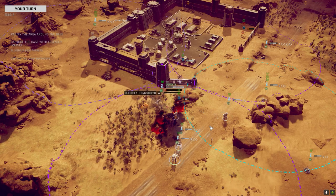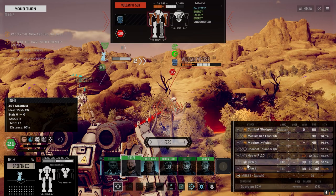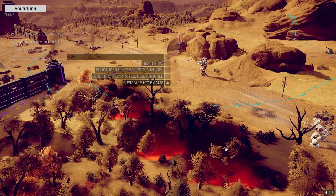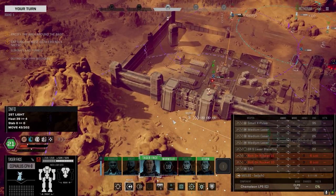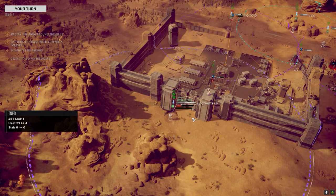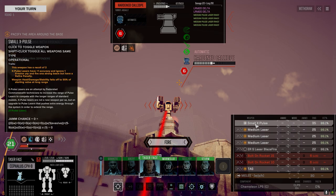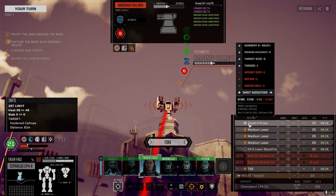Alright Griff is back up. We've got a lot of heat - even just moving that far we got three chevrons. Blaze Fire we don't need to have on. How much heat is this generating? We want to cycle this off. That's our big damage output though.